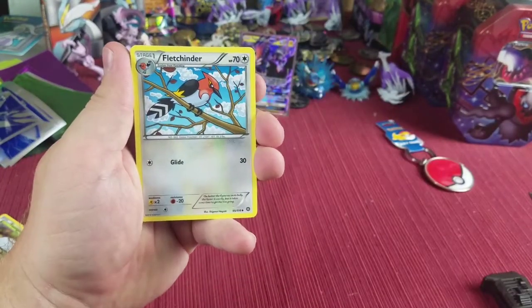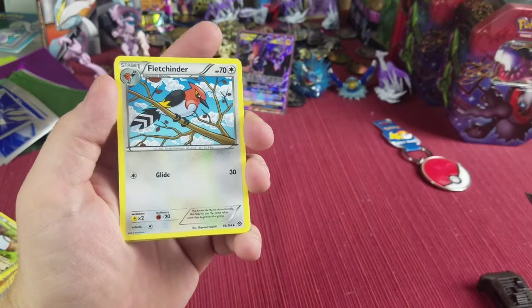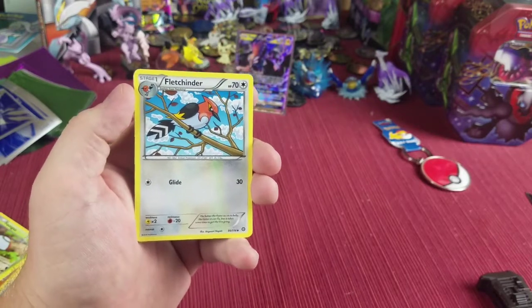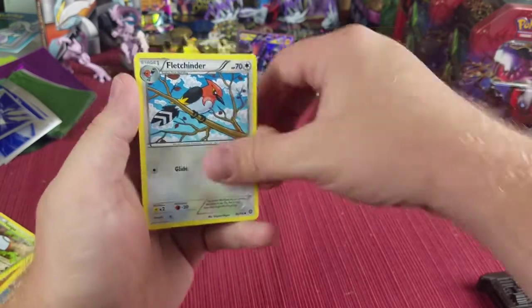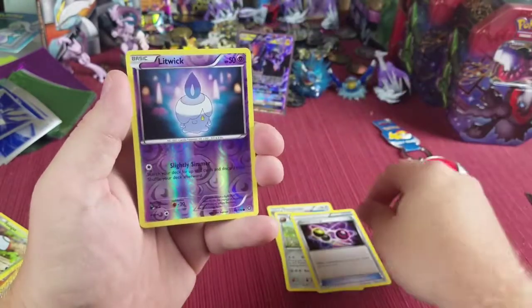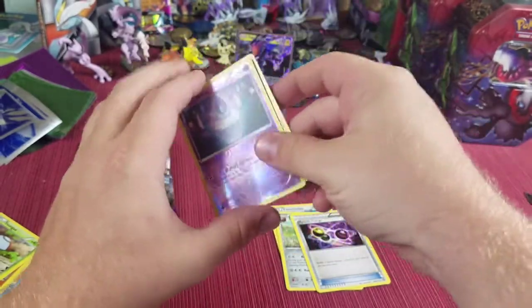Sorry about that — the dog started barking a whole bunch so I had to pause the video. I don't want to bark your ears off, but from Steam Siege I got Fletchinder, Shield, Special Charge reverse holographic, Litwick, and Jumpluff non-holographic.